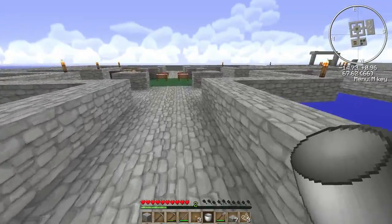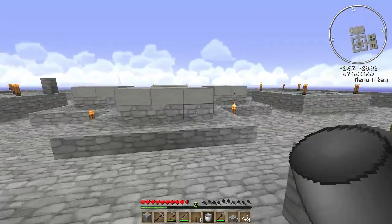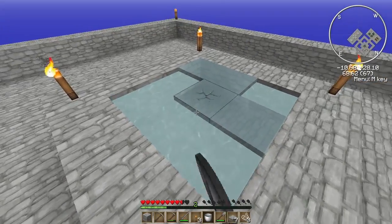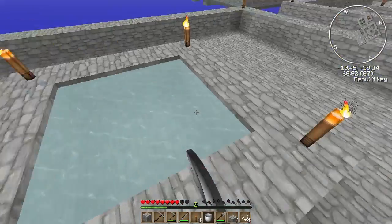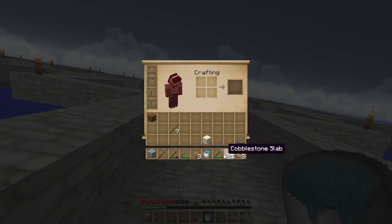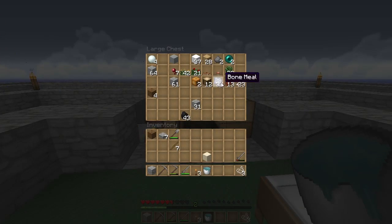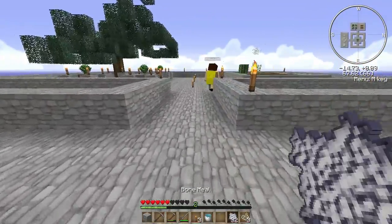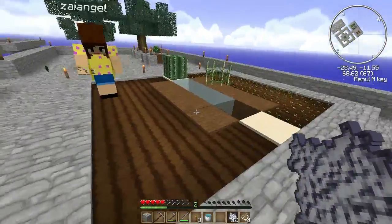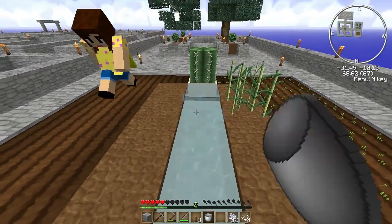Do we need a big sugarcane farm? Not really, but we're trying to make things look nice. I'm gonna grab the bone meal so we can grow that wheat. Did we decide what we're gonna do with the melon farm? Guess what — I'm gonna decide for you. It's time I take control. We don't need that many pumpkins, so what if we only have two pumpkins? We don't need a lot of melons either. There was no challenge for melons, so this whole thing could just be wheat if we really wanted.